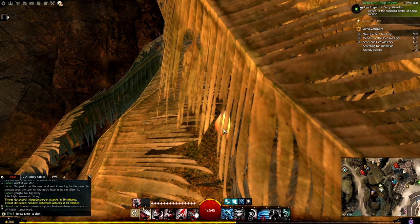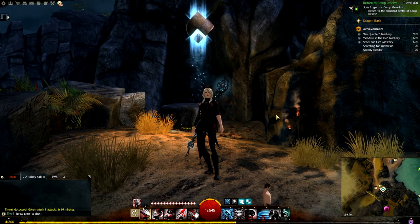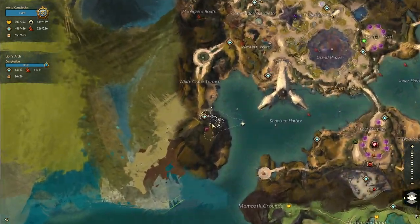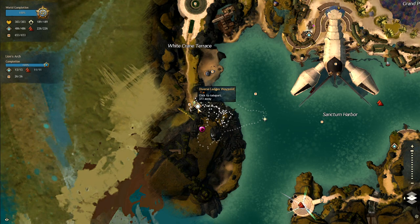We're going to move to White Crane Terrace. We're now doing the White Crane Terrace section of the map in Lion's Arch, starting from the Diverse Ledges Waypoint. We're going to start with number 34.